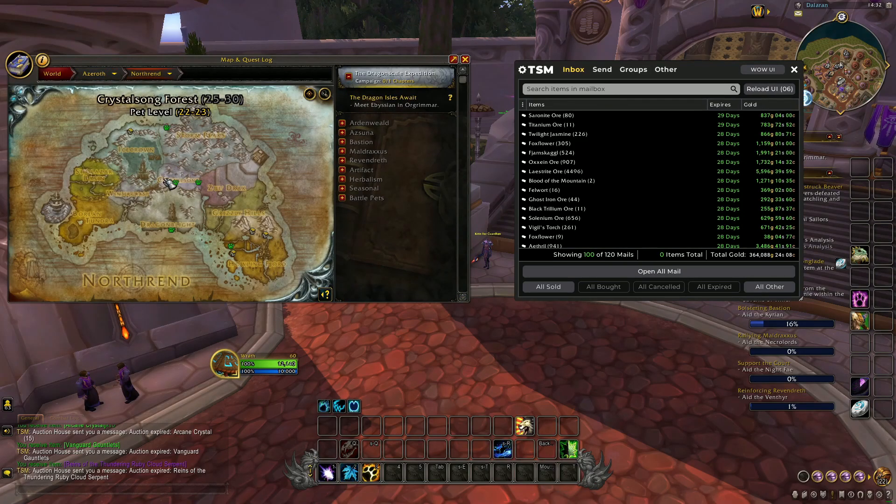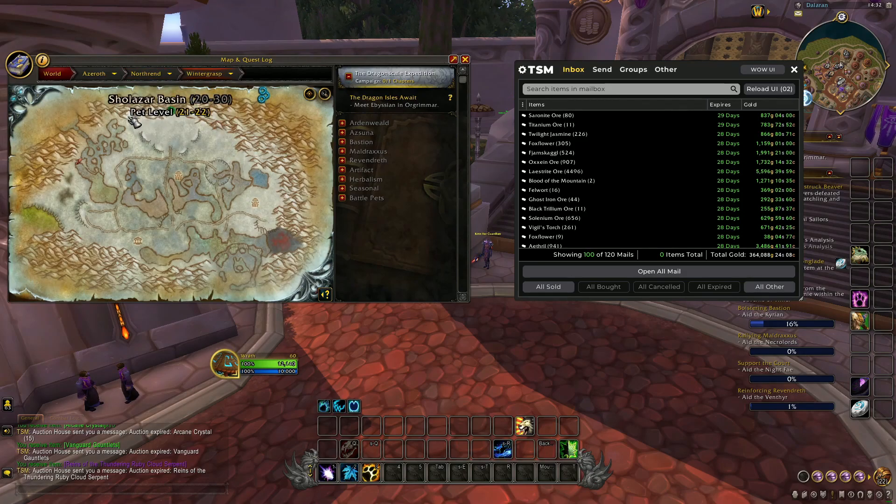Let's take a look at what I'm actually farming and gathering. Currently I'm gathering saronite ore and titanium ore, which can be found in Wintergrasp in Northrend, as shown on the map right now. You just want to follow the route I'm showing with my mouse all the way around the edge.